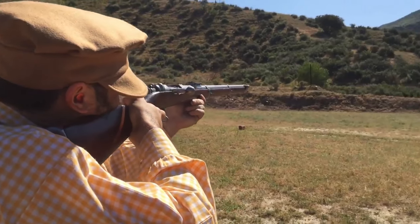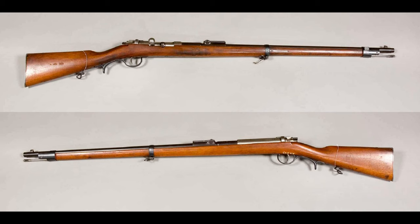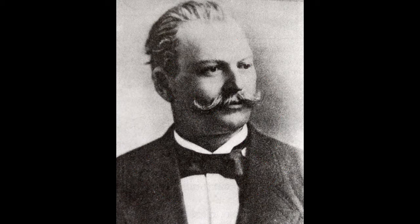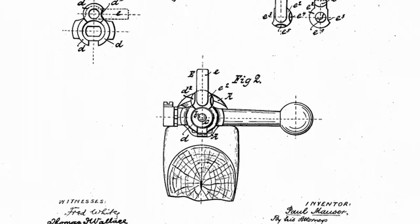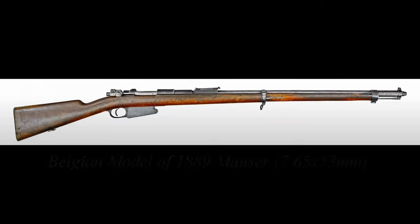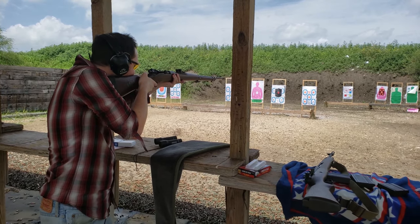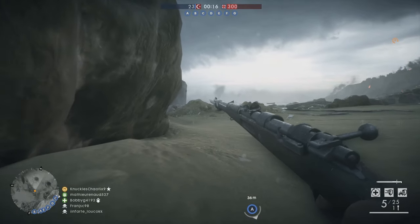Paul Mauser first achieved success with the Model of 1871 rifle, which he developed with his brother Wilhelm. He would produce several variants and export versions throughout the years, even after his brother's death in 1882. Despite Mauser's previous success in Germany, he was not actually involved at all with the development of the Gewehr 88, a fact which annoyed him greatly. But by 1895, Paul Mauser had achieved international recognition for his wildly successful smokeless series of rifles, beginning with the Belgian contract Model of 1889. His newest design met all of the criteria for Germany's desired replacement rifle, and the Gewehr 98 was officially adopted in 1898, proving to be a massive success not only in Germany but around the entire world.